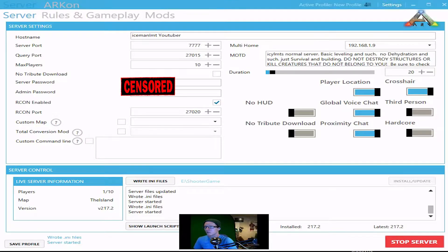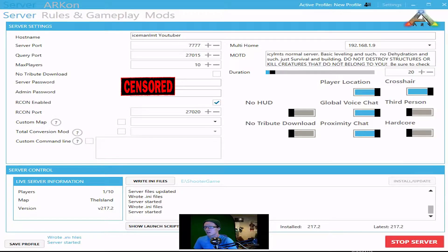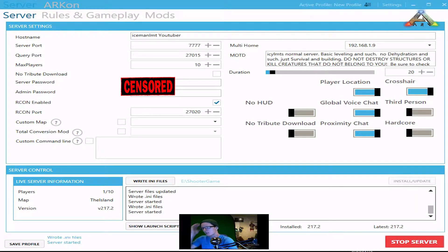All you have to do is open it up. It's got kind of a Windows 8, Windows 10-ish feel. You can pop it up in your profile there if you want. You don't need to, is what I'm getting at. First things first, as you can see, you have your host name, your server port, the query port, all the fun stuff you need to get that running, and maximum players that you want in your server. The more people in your server, the beefier your computer has to be.